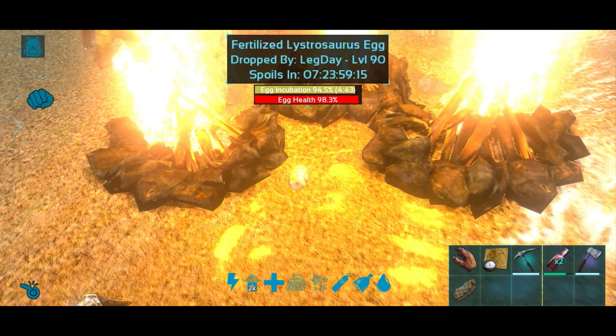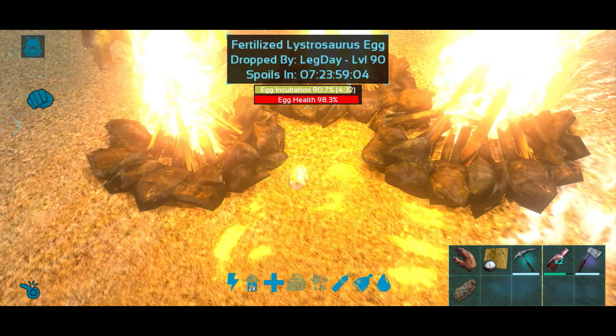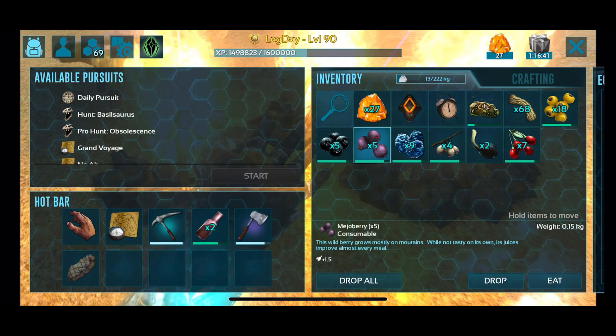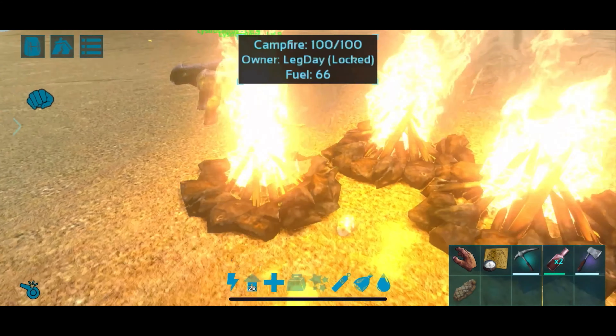If an egg is too cold at a low level you could just use campfires to warm it up. At a higher level, if it's too warm or too cold, usually people set up rooms that are four by four with a whole bunch of AC units in them — and that'll cause almost any egg to hatch, even a Giganotosaurus. Make sure you have food in your inventory so that when the baby comes out you can feed it.